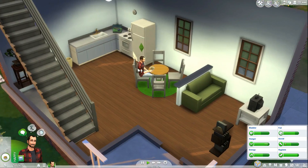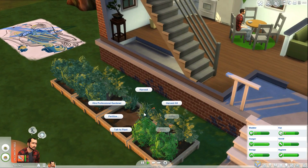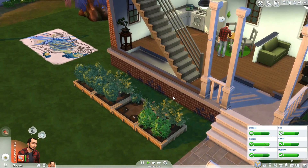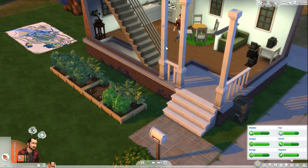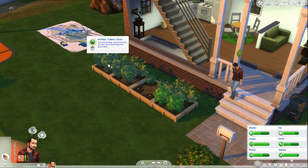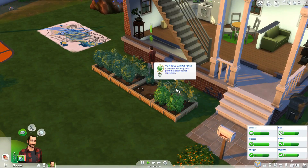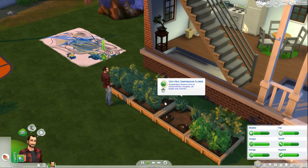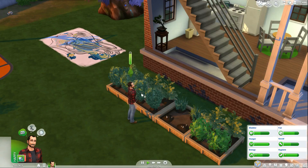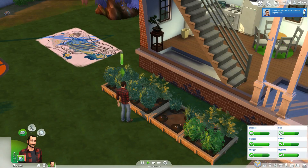We'll call Flora over and we also need to check — is there anything we can harvest? We can. Let's go ahead and harvest everything that we can real quick. He's gonna go ahead and wash the dishes. I should have put a window over the sink — I might do that still. He's gonna harvest everything he can. We plucked some tomatoes, some snapdragons, and some strawberries. That's all there is to harvest.